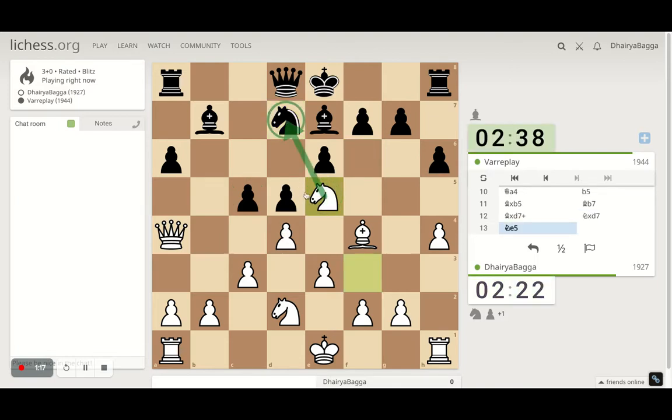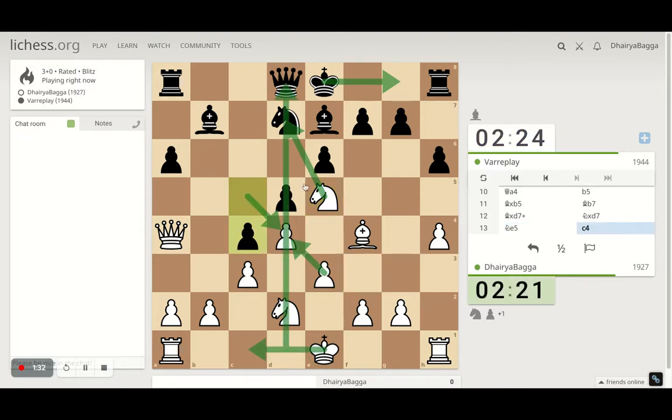Again, if my opponent castles he loses a piece, so this is going to be tricky. If pawn takes, I can take back with the e-pawn and then castle queen side, have a nice open file eventually.